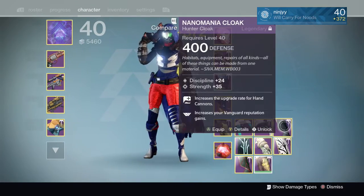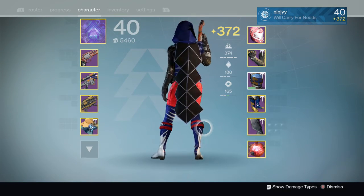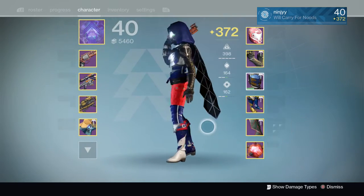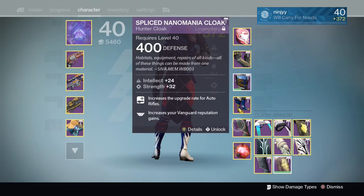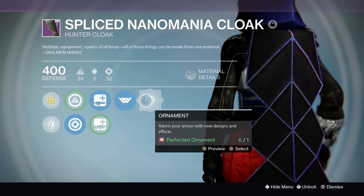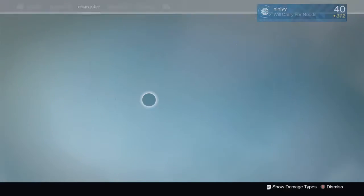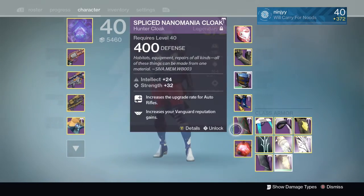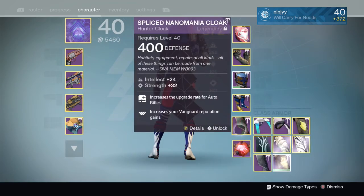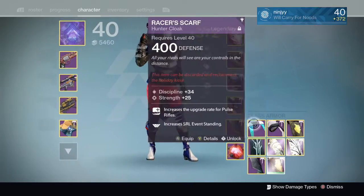Next up we have the Raid cloak — this is the normal Raid cloak. Some people hate this cloak but I actually like it; I think it's a pretty sweet-looking cloak. I also have the hard mode Raid cloak right here. The only difference is it can have an ornament on it — which apparently I don't even have, which is weird. Let me put that on real quick. I honestly can't even tell if it's on. I think it lights up red a little bit. But yeah, that's the hard mode cloak — it's just a different color.